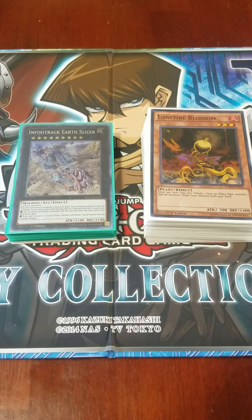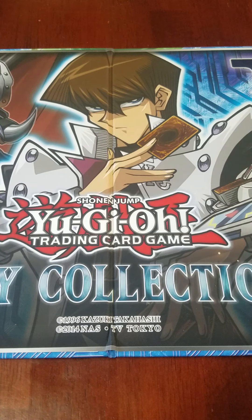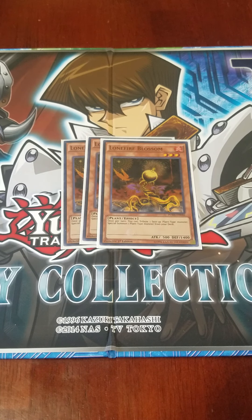Moving on to the main deck, I play three copies of Lonefire Blossom. This lets you search Mardel, and Mardel lets you summon Mardel from your deck, then Mardel lets you go off with your Generator combos from there. However, once Eternity Code gets released I might replace this with Lopter, or I might just keep it in and play Lopter as well — I haven't decided yet, because Lopter is essentially a quick-play Lonefire Blossom for the Generator archetype.